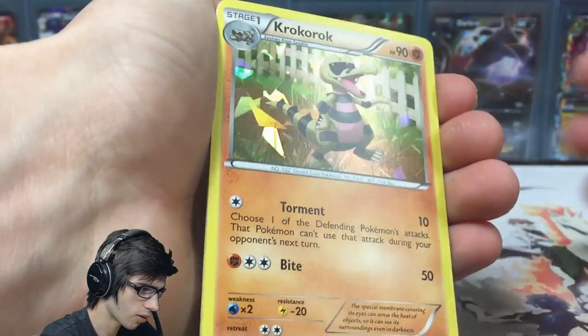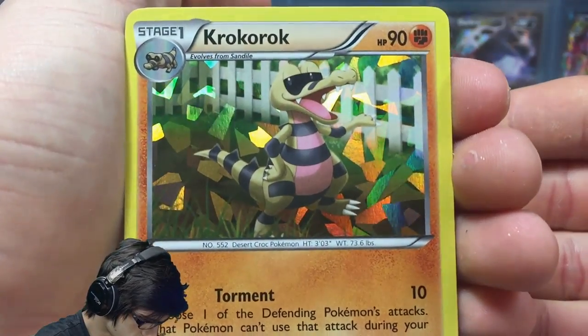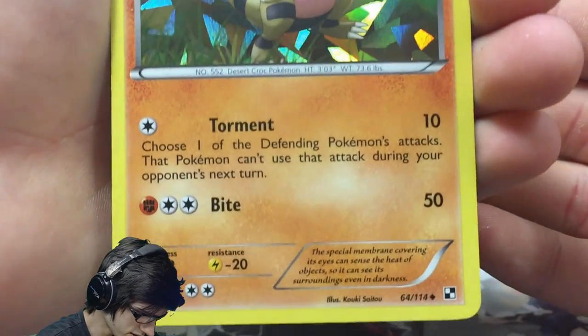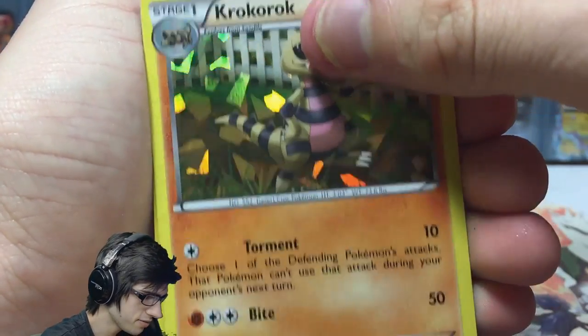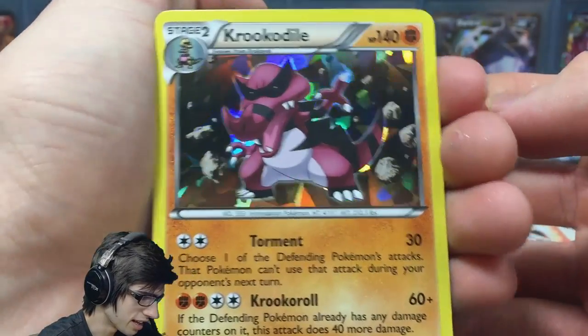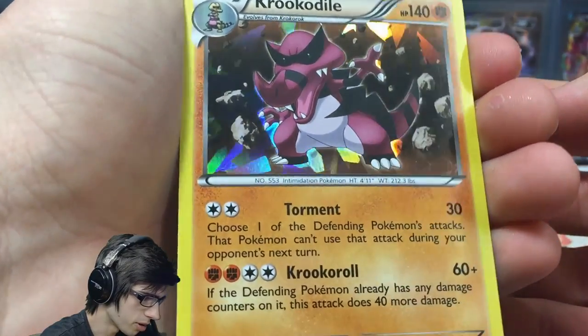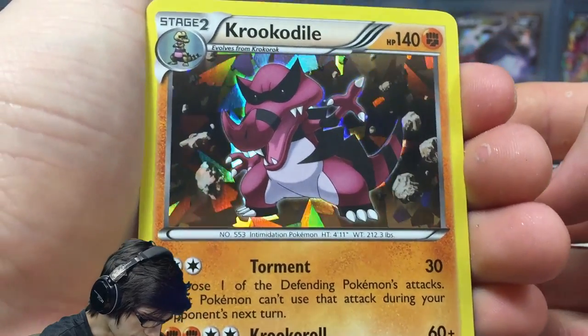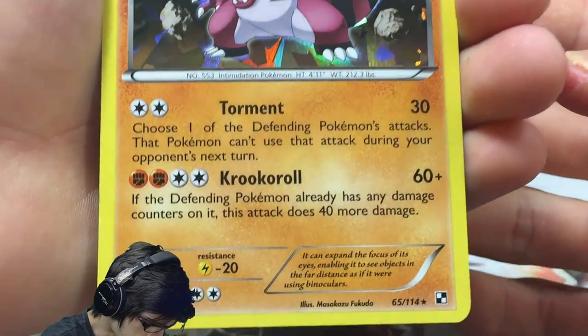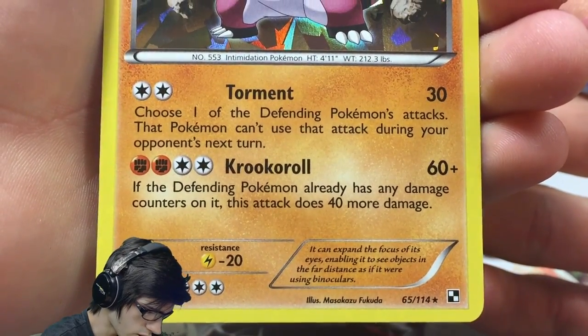Then we've got Krokorok, chilling in someone's backyard by the looks. It's got Torment and Bite. And we've got the Krookodile Shadow Holo Promo — I think this is from Black and White Base as well. It's got 140 HP with Torment and Croco Roll.